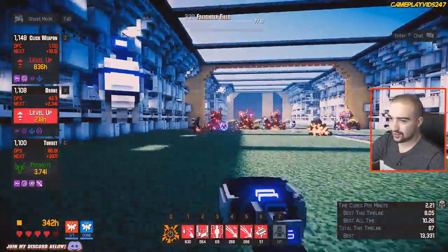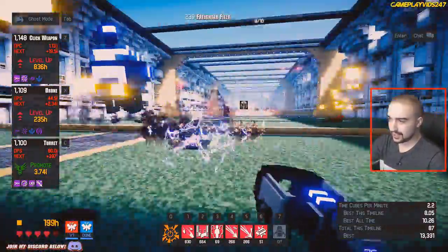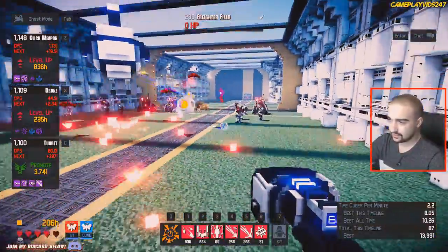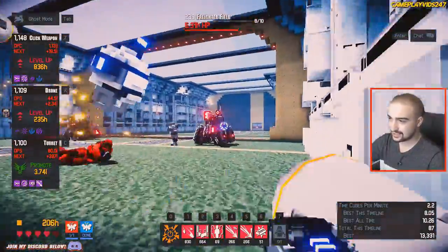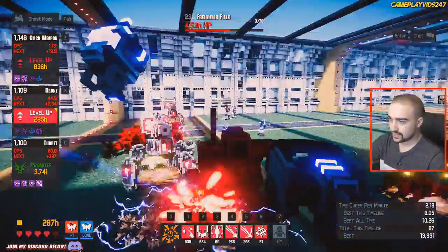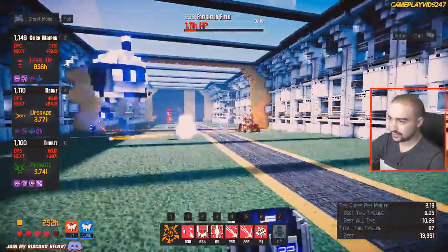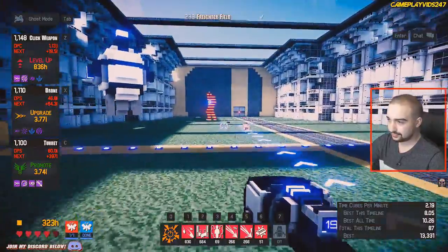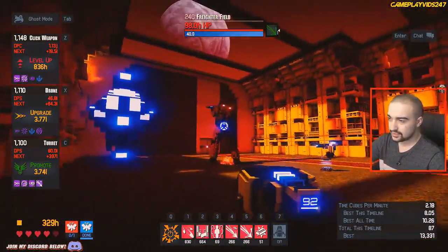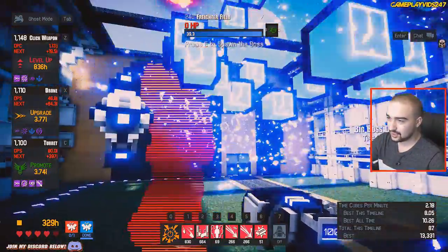As soon as they spawn, they die - you just cannot get better than this. I do have my turret in the field here - it should be auto-targeting everything, and yes, it is. A lot of red bullets here I'm trying to avoid. Here comes another player now. He's in my convoy - he doesn't get damage on that bike. Can we go through to the boss now? Yes, we can. One shot, one kill. That's the end of the boss. Beautiful.